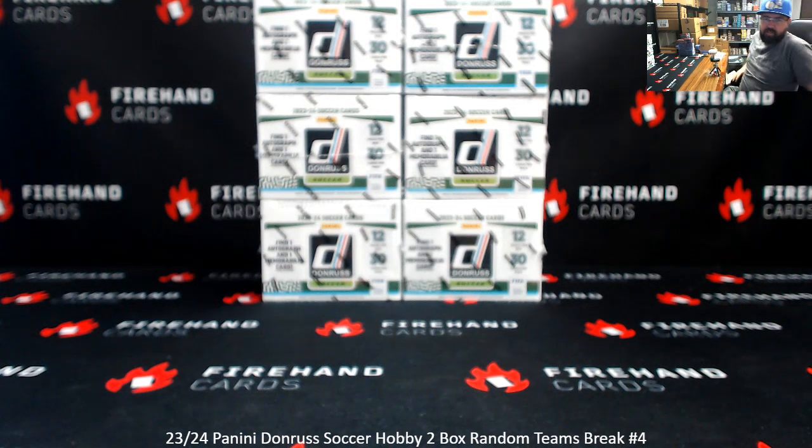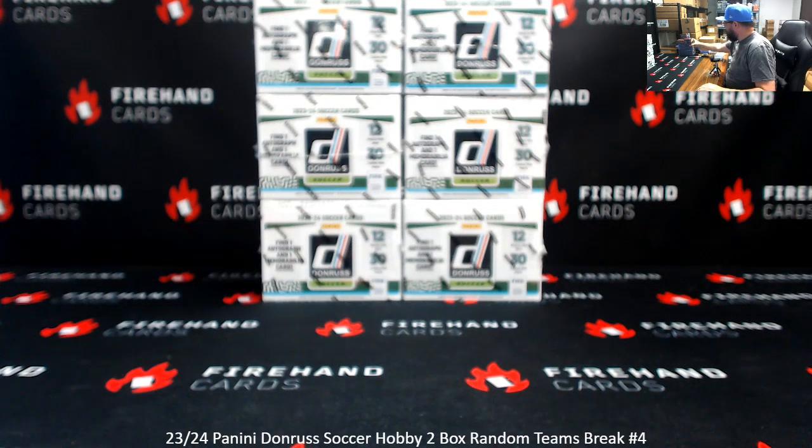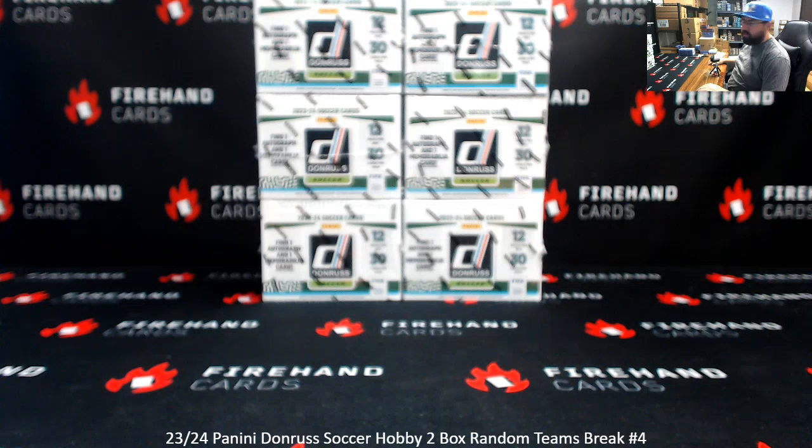Alright guys, we're doing 23-24 Donruss Soccer, a two-box draft team's break number four. Thank you for joining in, thank you again for your support of Firehand Cards, we appreciate you guys very much. We got six boxes remaining from our case, two boxes will be selected for this break, and then the last four boxes will be used for breaks five and six, which are now available in store.